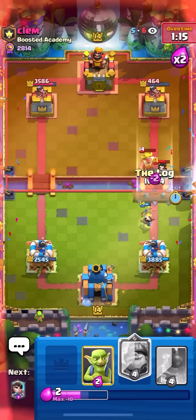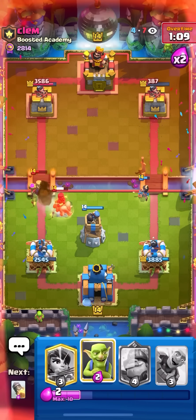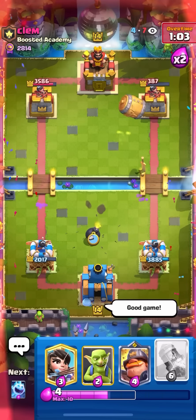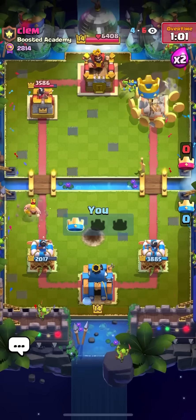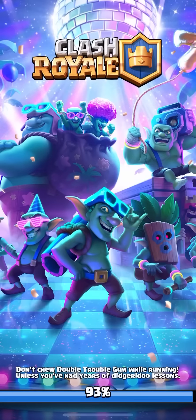I'm just going to go for Ice Spirit plus Log here on the E-Wiz to kill it and make sure my Princess lives. I'm going to go for Bomb Tower on the Ram Rider — very nice Bomb Tower, completely wasted the Mother Witch. And then I just need to cycle back to my Rocket, and that's game. Yeah, he gave up. Very nice win against this guy. Pretty tough matchup for me, but I kind of made it look like it was my matchup. Bomb Tower helped a lot compared to Cannon because it survives the Earthquake.